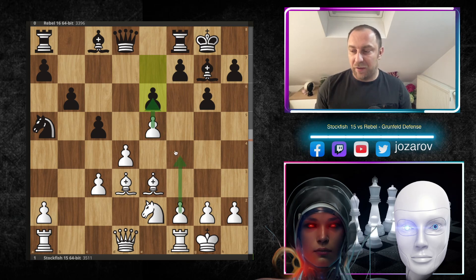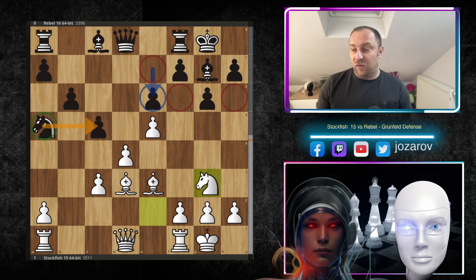Rebel plays e6, fixing the structure and not allowing ideas of f4-f5, controlling the important square f5. Now Ng3 — and Stockfish sends blood with this move immediately. Ng3 is already preparation to launch a flank attack with h4-h5. This flank attack makes sense when you think about it harder, because Black has only the bishop as a defender in front of the King.